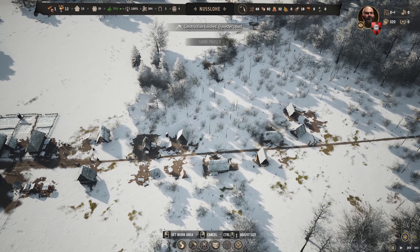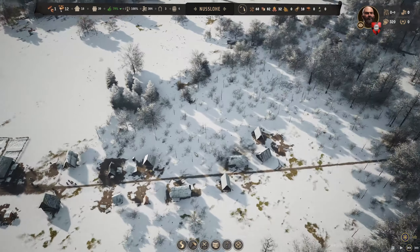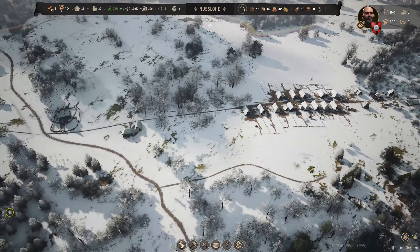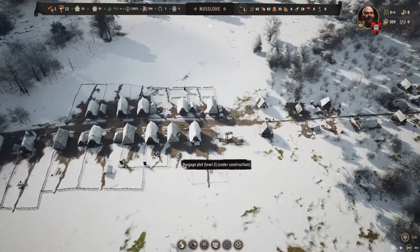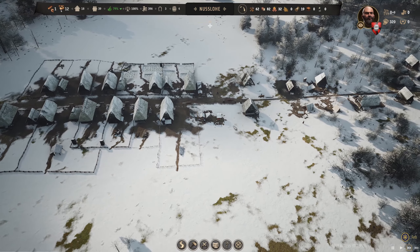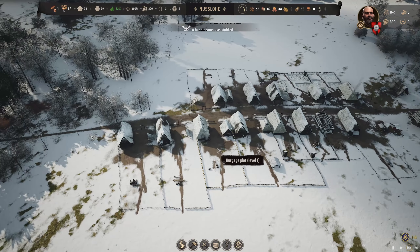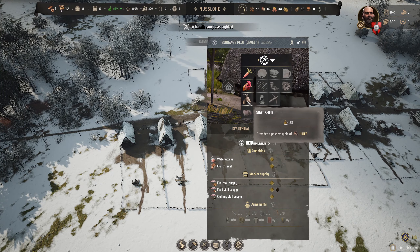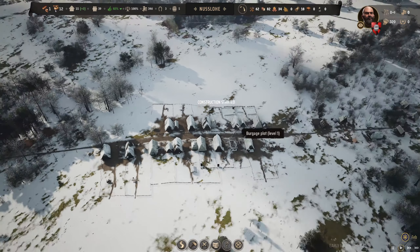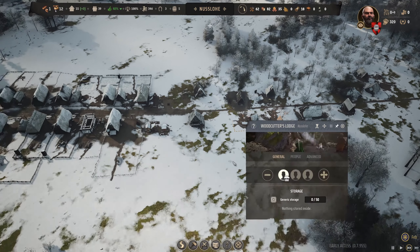I'm going to assign another one to the logging camp - they seem to be struggling a little bit. Then we'll get the forester's hut going. I'll assign one and set the work area out here - a nice zone right there, decent walking distance. I'll keep that running to stay on top of the logs. Happiness rating is great so we should see two families coming in now with the church up. We can consider getting a couple of goat sheds in as well - we'll get two goat sheds.